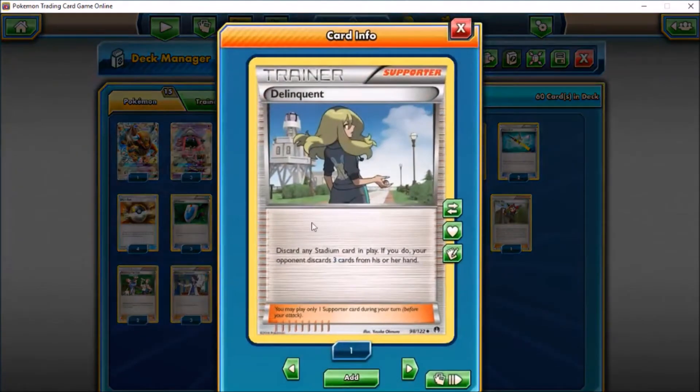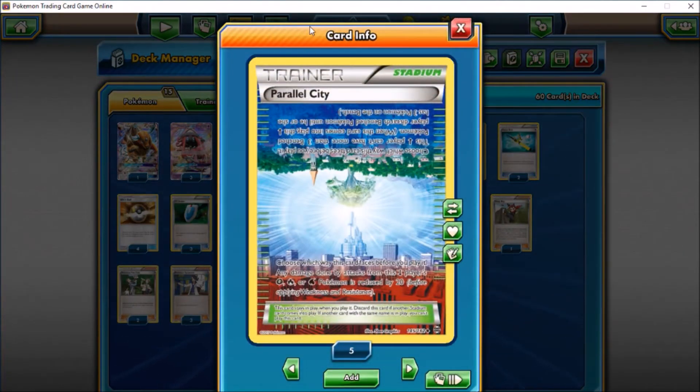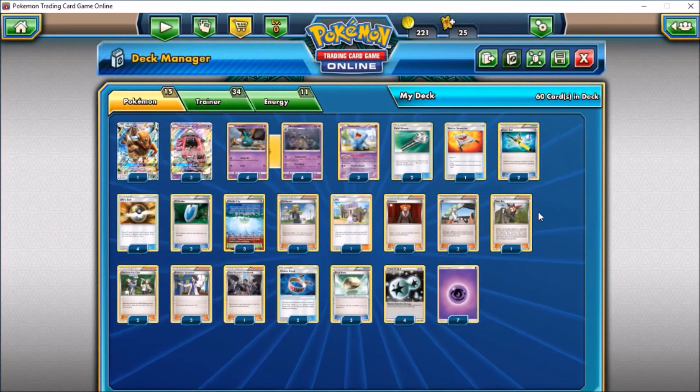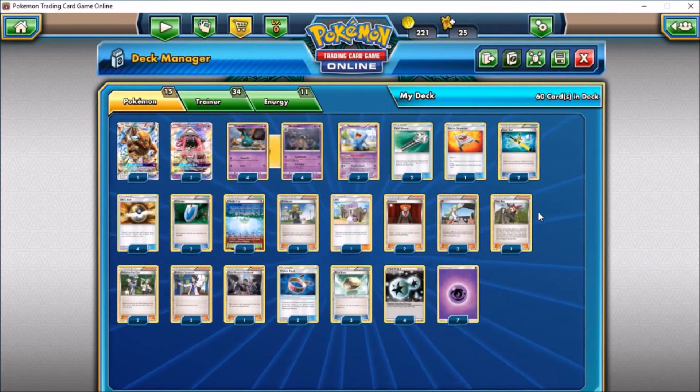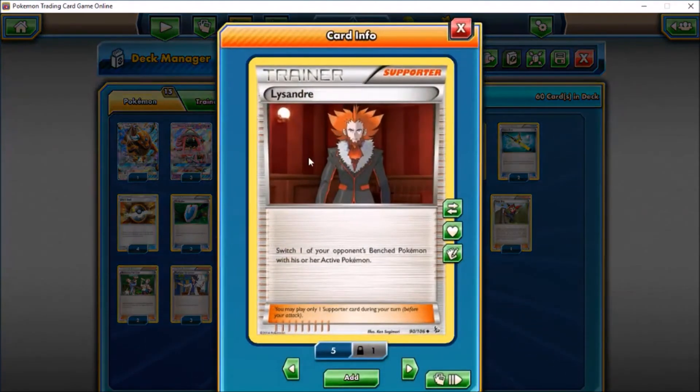We also have one Delinquent and three Parallel City. Delinquent lets you discard a stadium, removing effects from the field, and then your opponent has to discard three cards — very disruptive. You can use it against popular stadiums like Skyfield or Rough Seas. Against Rayquaza specifically, you can play Parallel City to limit your opponent to three benched Pokemon, then Wonder Tag for Delinquent so they lose Skyfield and have to discard three cards from hand — extremely brutal.